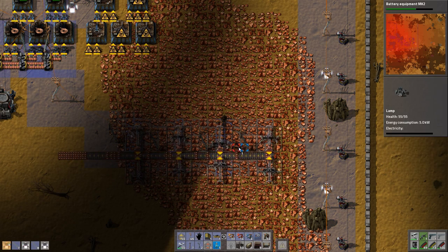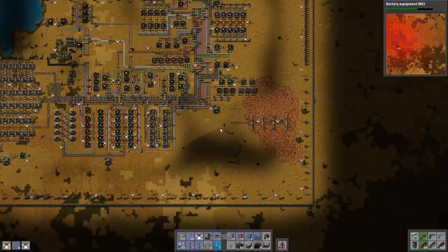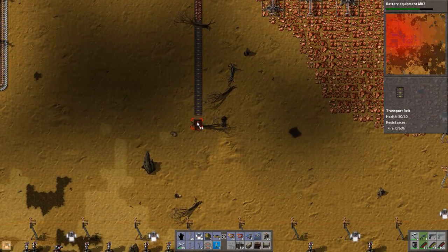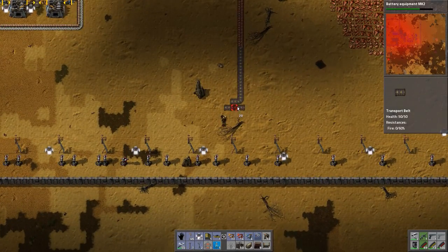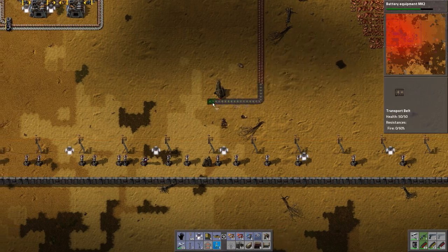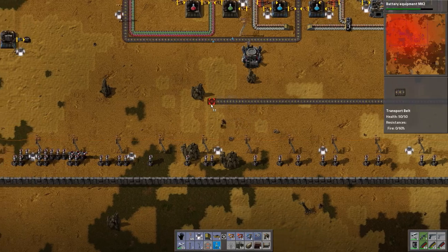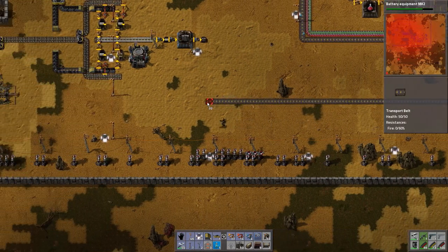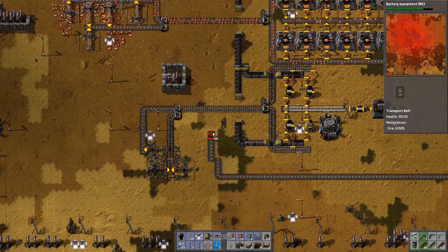I think 8 more mines should be enough — that means we're not doubling our production but very closely. We should really start doing some trains but not this playthrough; we'll do it next time, keep something for next times. One of the other things I've been thinking is next playthrough maybe we do more robot-focused, so we'll use as little belts as we possibly can. Early game we'll have to, but after that I think it will be fun to change everything over to robots. It looks quite nice when we do that.